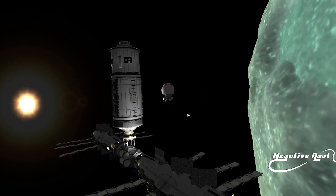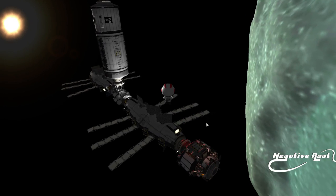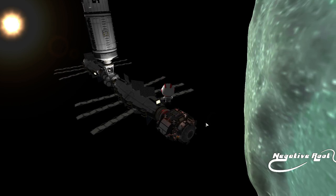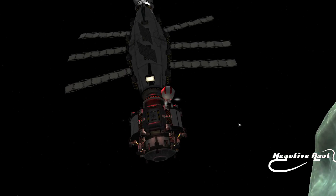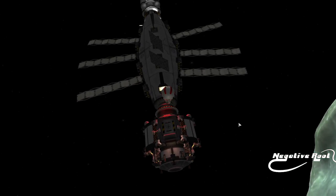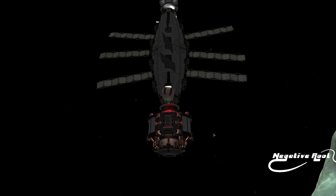Hello ladies and gentlemen and welcome to episode 2 of Navball Mastery. We're going to talk this episode about how to land on an airless body. The Navball — this Kerbal is not a very good pilot. He's of course a scientist.